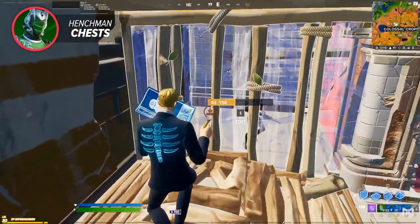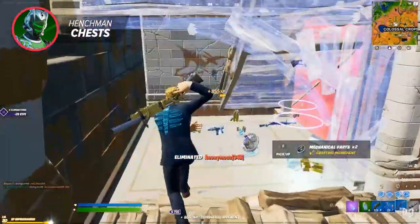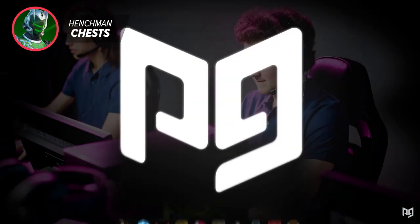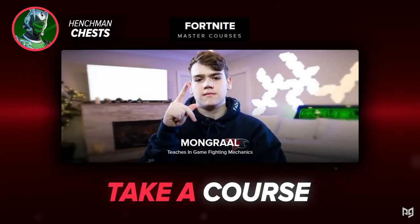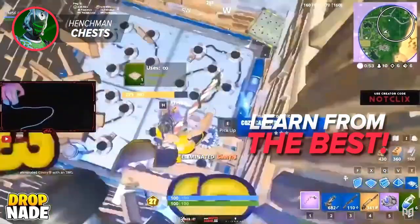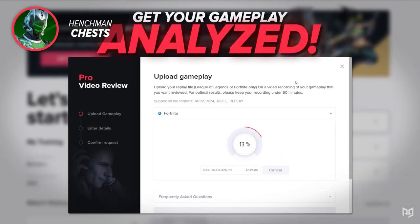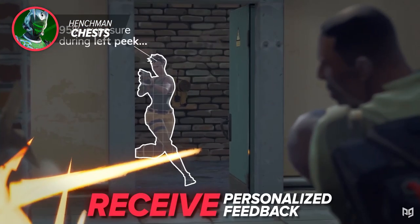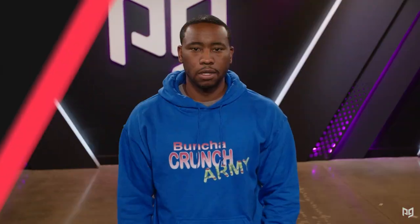No matter what items are in the game, one of the best ways to improve and really start your journey to becoming the best player you can be is with ProGuides.com. From an army of pro coaches waiting 24/7 to help you improve, to master courses from the best in the business like Clicks and Mongrel, to an innovative VOD review system which will help you improve faster than ever, ProGuides.com has something for everybody, no matter how good you are. All you need to do to get started is click the link in the top right of the video.